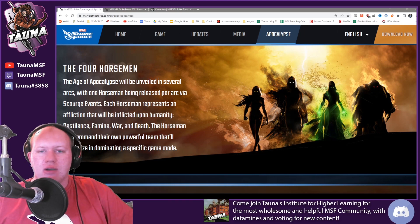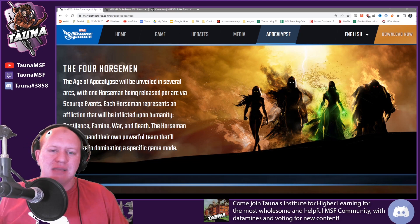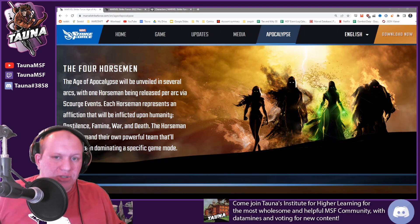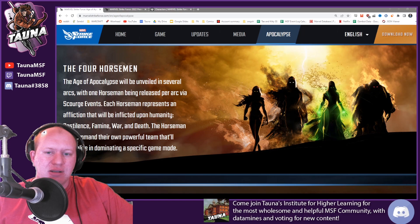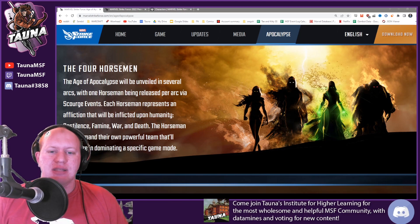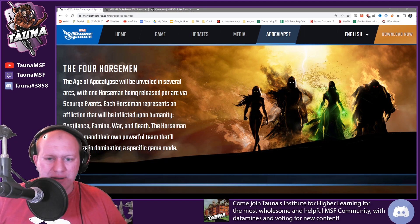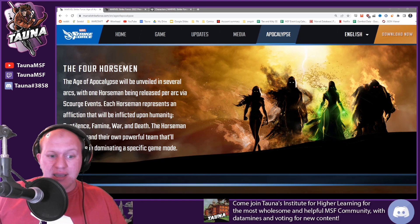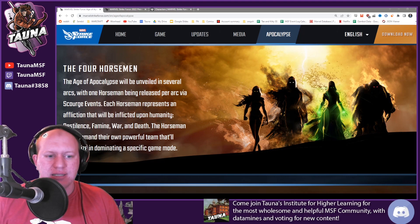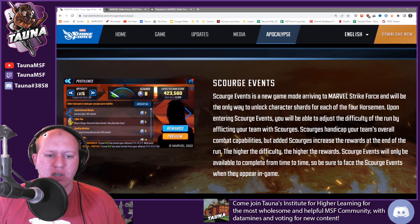Each one of these is going to have this new Scourge event. This seems to be a legendary unlock method — it's not exactly the same as the old legendaries. In fact, it's very similar to Dark Dimension, but there's a lot of different other stuff going on with it. You can see here we've got Pestilence, what looks like Death, War, and then Famine. I believe Pestilence is coming first, given the fact that something to do with infestation and plagues suggests Pestilence, but who knows.